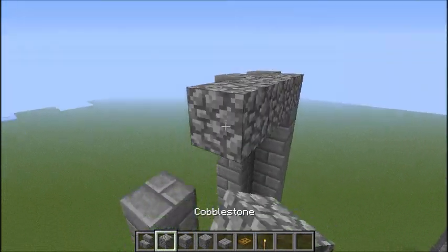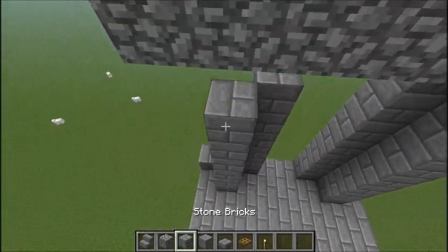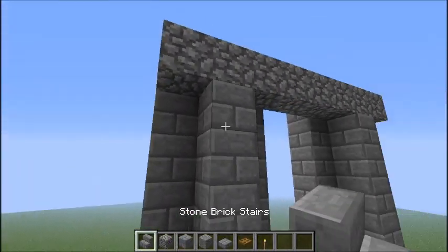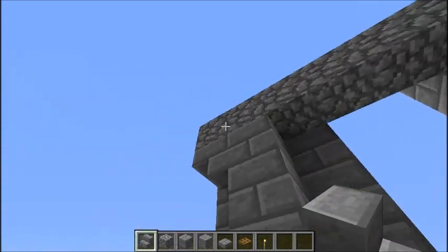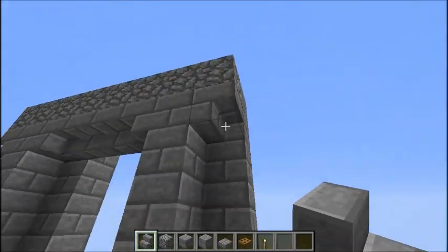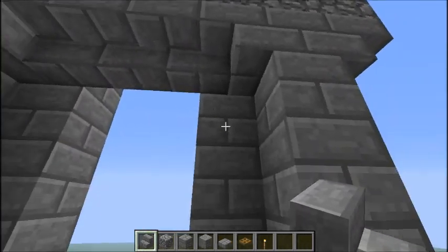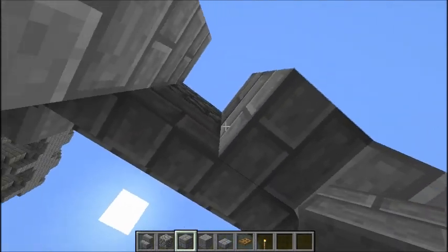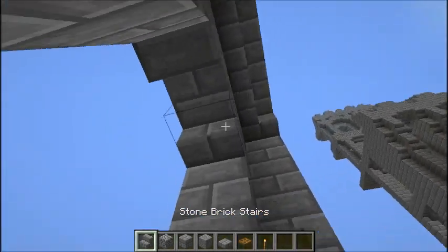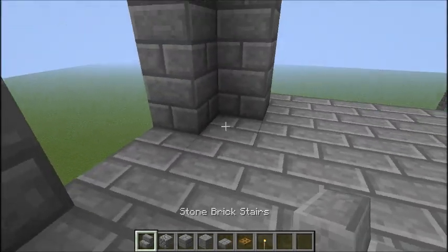This cobblestone line will go all the way across the wall, so I'll finish building these pillars. Now place upside-down stair blocks like this — that looks a little odd because it randomly stops, but it would be like that if there were more stair blocks. Place stone bricks here, one more row of stone bricks, and then upside-down stairs to make the doorway, and put stairs there.